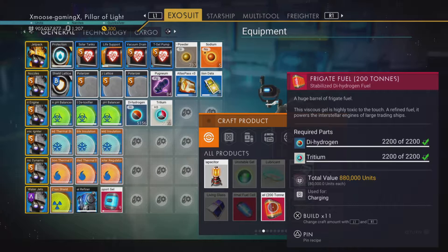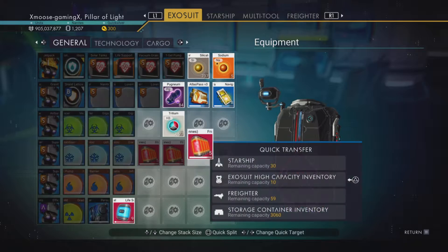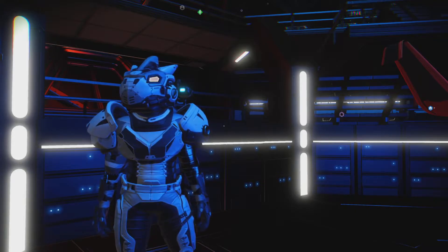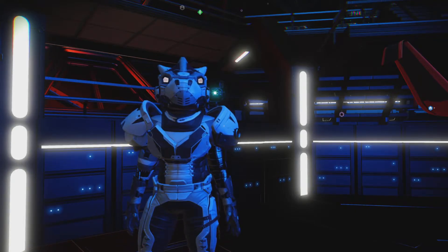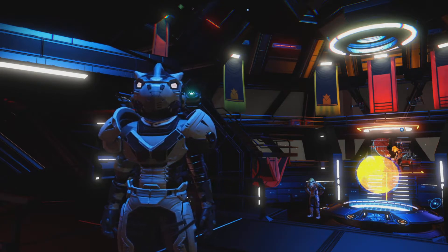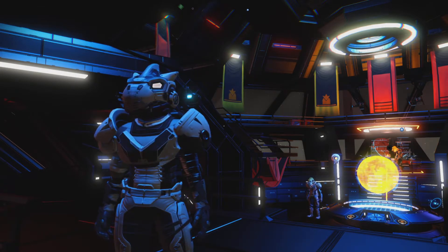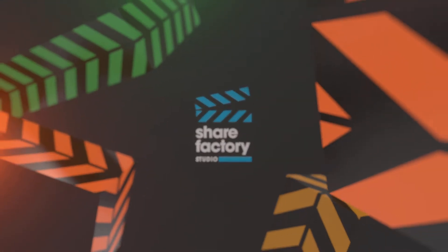You just buy it from the store and then go to your refiner, pop that jelly in there and refine it. And that'll give you loads of dihydrogen.